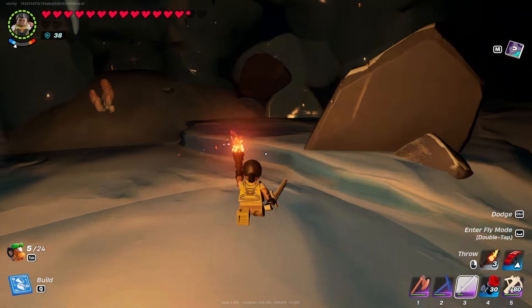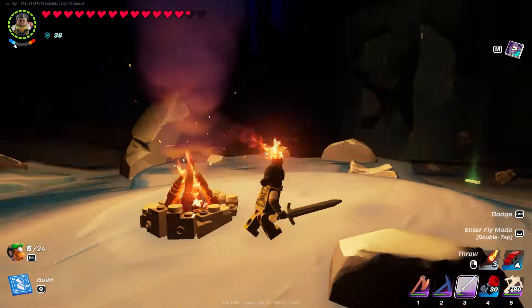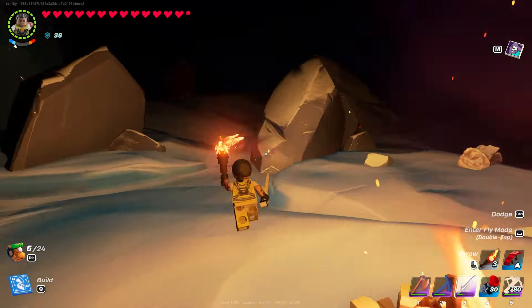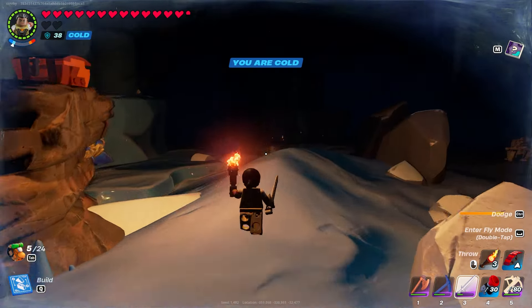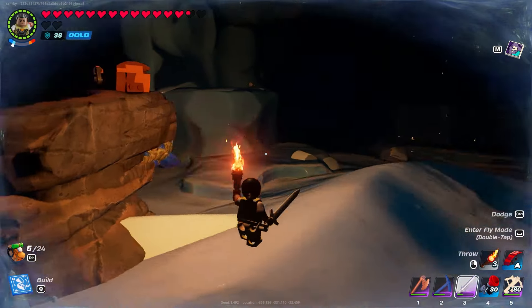In this video we are going to show you a god chest hack in Lego Fortnite. It's very hard to find because you need to be ready. You need to find in an ice cave a rock formation like this — it looks like the head of a camel.